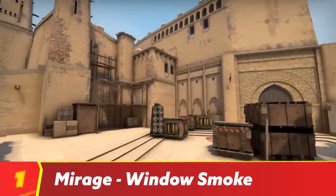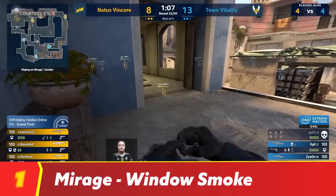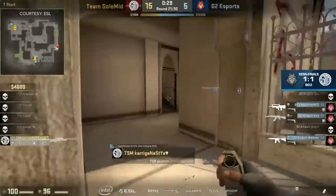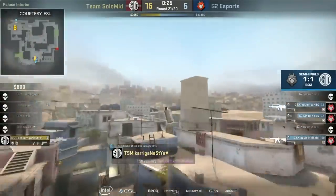Love it or hate it, Mirage is one of the most important maps in CSGO. It has served as the proving ground for a laundry list of strats at the pro level, and it's a pivotal map for those looking to learn the fundamentals of competitive play.